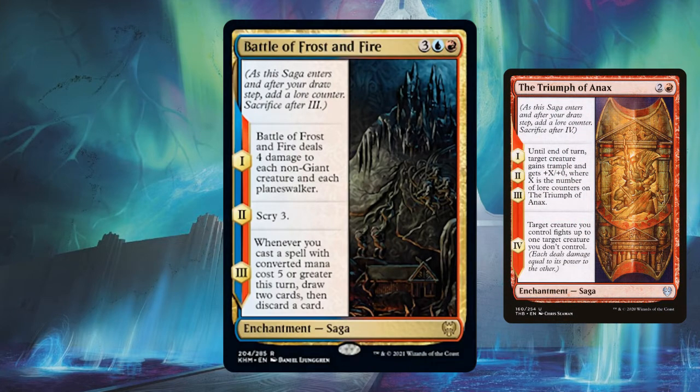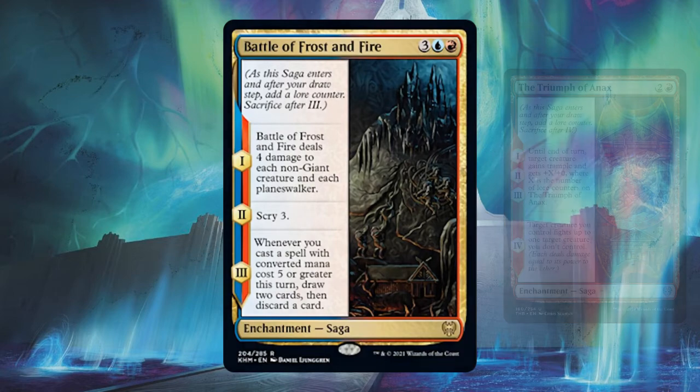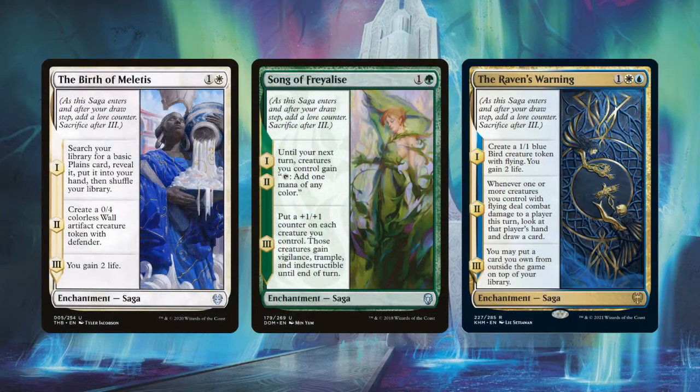Sagas were first introduced in Dominaria, released again in Theros Beyond Death, and are returning for a third set with Kaldheim. I'd typically like to see at least three sets featuring a mechanic before you can really build cool and unique decks around it. There are currently approximately 44 sagas in all of Magic — approximately, because I'm preparing this video before all Kaldheim spoilers have been revealed. It's looking like there will be 20 sagas in Kaldheim, two of each two-color combination, so there should be around 44 by the time Kaldheim fully releases.